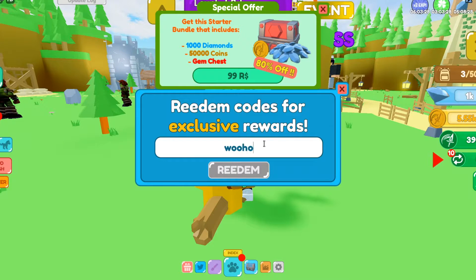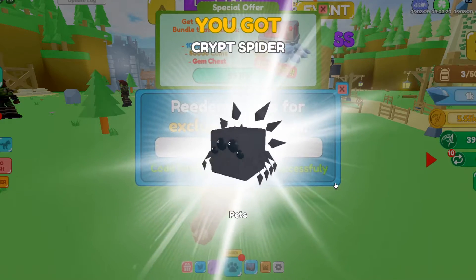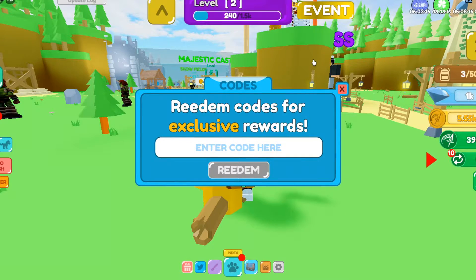The next code is 'woohoo70k'. Hit redeem and it gives you the spider pack — it's called the Crypt Spider. That's a pretty cool pack, similar to the beach ball pet. Make sure you get that for yourself. Woohoo70k is another working code.